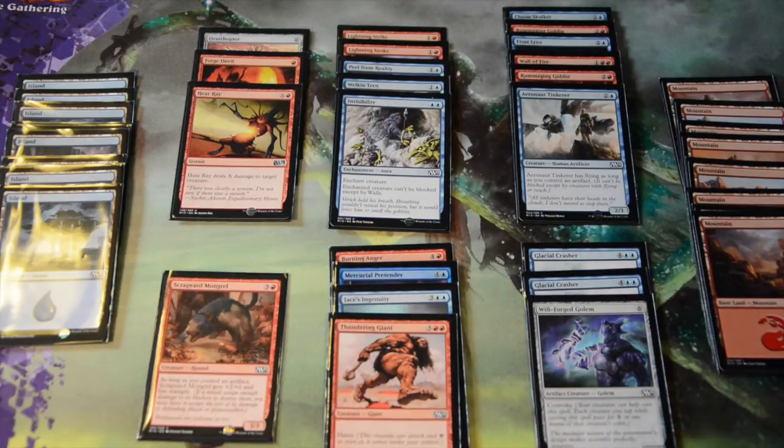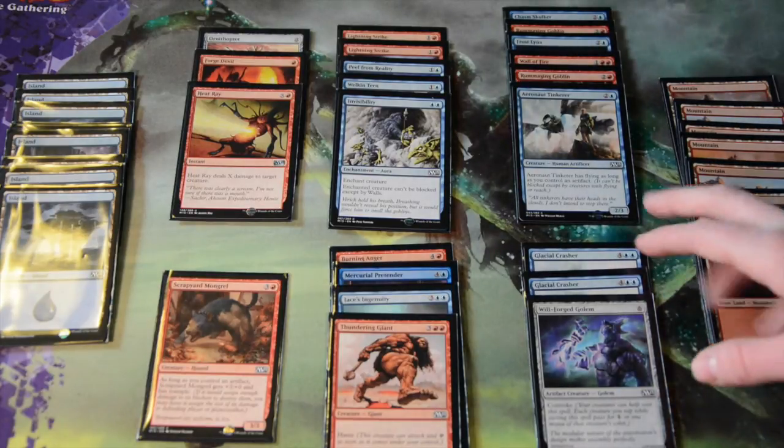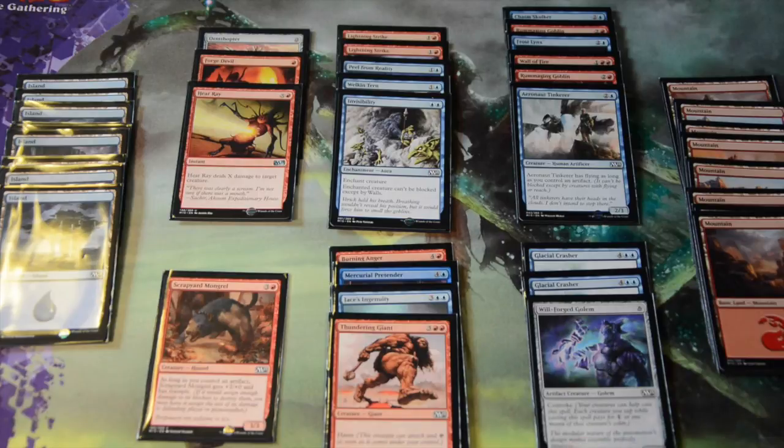I have one copy of Jace's Ingenuity — drawing cards was pretty good in this deck, a little pricey but okay. I also have one copy of Thundering Giant, the 4/3 with haste. It was nice and big, but unfortunately it was never able to do much work when I got it out because I was attacking into things that would have killed it.